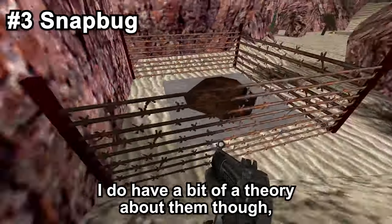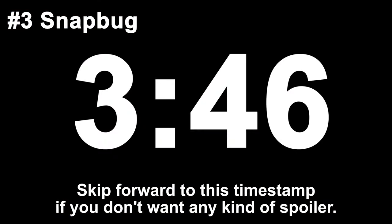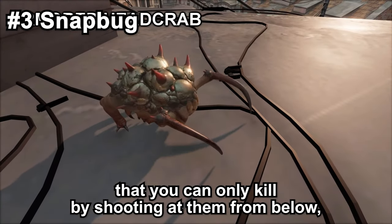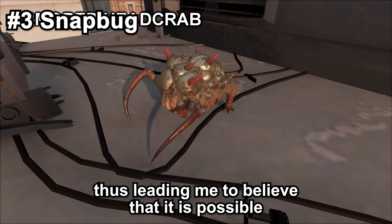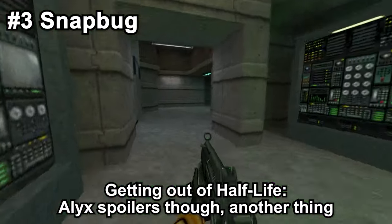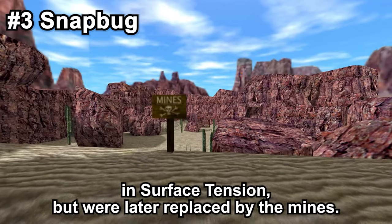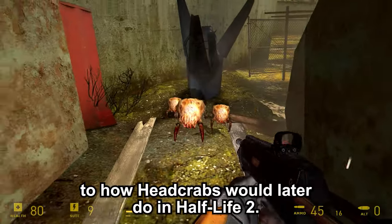I do have a bit of a theory about them though. Minor Half-Life Alyx spoiler — in Half-Life Alyx, there are the armored headcrabs that you can only kill by shooting at them from below. I like to think that this could maybe be a reused concept from the Snap Bug, leading me to believe it is possible that the Snap Bug would have only been killable from below. Another thing I believe is that these would have been used in the minefield section in Surface Tension, but were later replaced by the mines. Perhaps they would have dug out of the ground, similar to how headcrabs would later do in Half-Life 2.